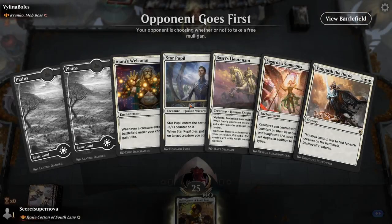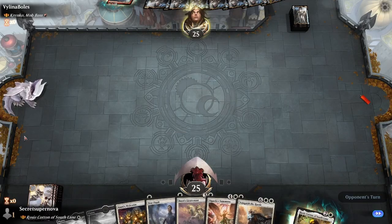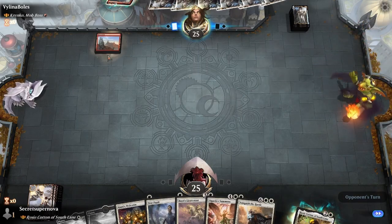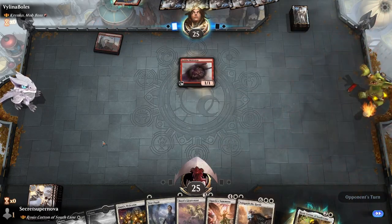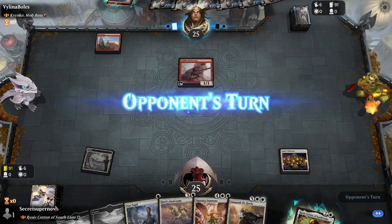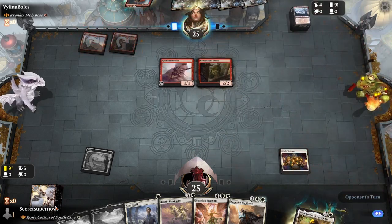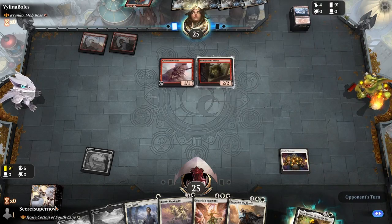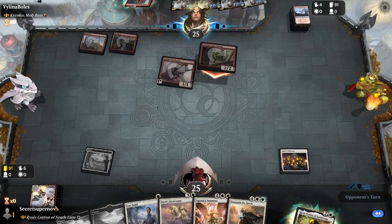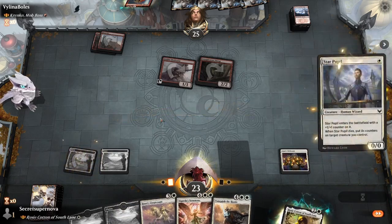Game 5 - we're going against Krenko. That's really fun. We get Jaya's Welcome and a Star Pupil. Krenko is never a fun commander. I think we'll keep it even though we have one less land than ideal. We're expecting a turn 1 Goblin obviously - there it is, because all the Goblins are cheap. There's the land we needed. I think we go Jaya's Welcome and next turn go Star Pupil, then turn 3 go Rosie Cotton to start getting stuff out there.